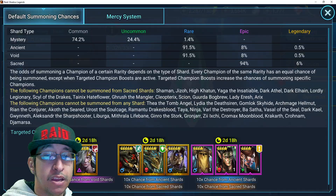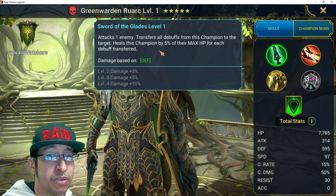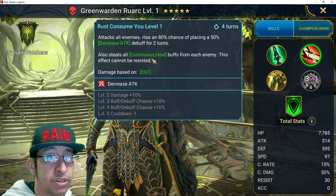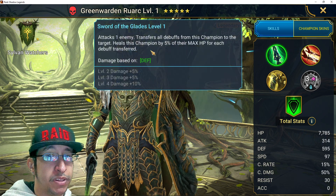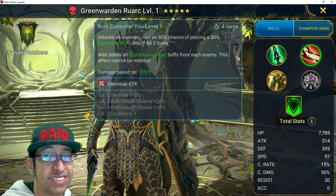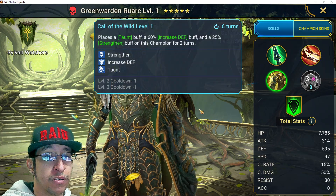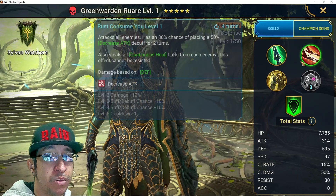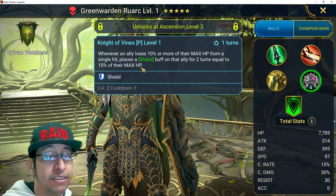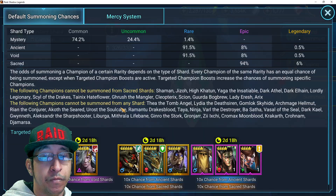Then over here, Greed Warden Ruark - he transfers all debuffs, which is pretty cool. He's a defensive champion that puts decrease attack and continuous damage, and steals all continuous heals - this effect cannot be resisted. But for transferring you need accuracy, so you gotta build accuracy from that skill. He also has a taunt on a four-turn. He's a 134 champ, which is disappointing, but he has a passive - whenever an ally loses 10% or more HP, they get a benefit.